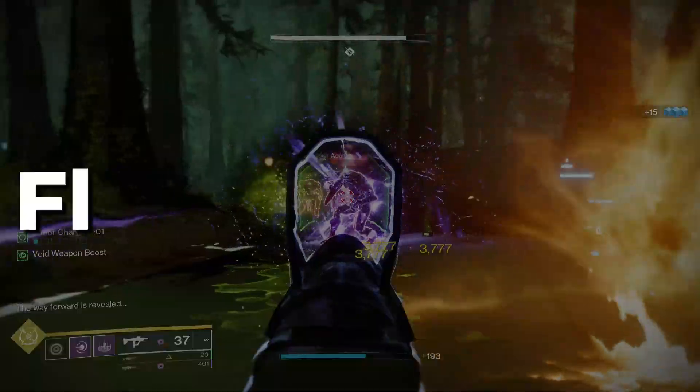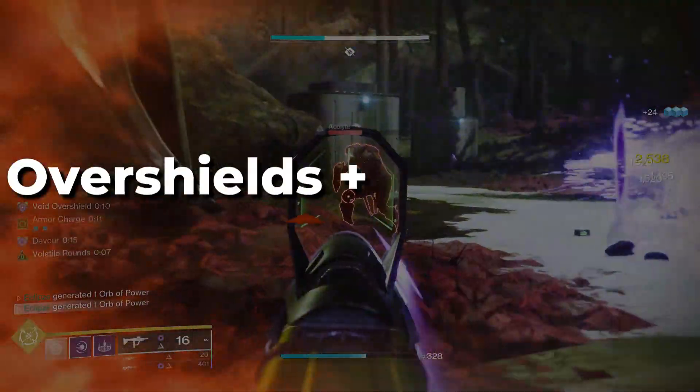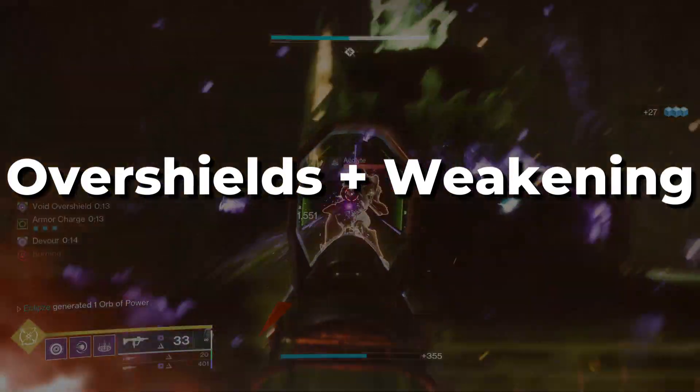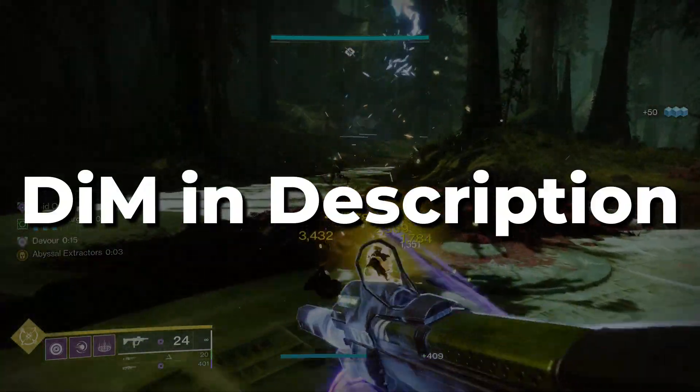In today's video I'm going to break down build loadouts you can run, giving you flexible options to cater to your own playstyle. I'll explain how it's possible to continuously chain overshields and apply the weakening effect to groups of adds. At the end of the video there will be a graphic with my full build and a DIM link down in the description.